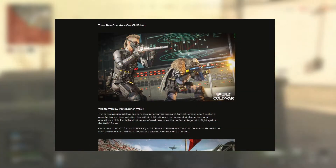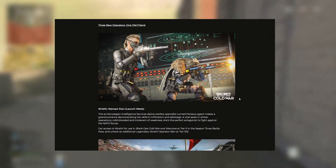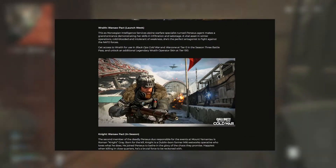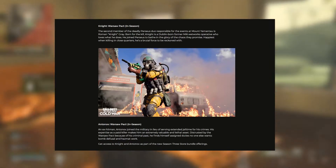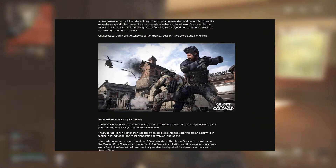Speaking of skins, since we all love cosmetics here, there will be more operator bundles to spend your money on, including Social Justice Warrior Bane, a Team King Kong enthusiast, and Dr. Anthony Fauci persuading you to get your vaccine. We'll also get another Captain Price skin, because that horse wasn't beaten to death enough yet as it is.